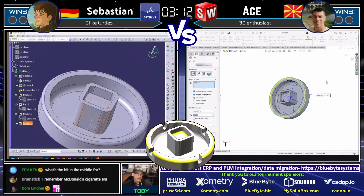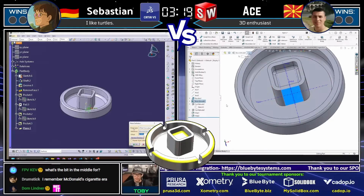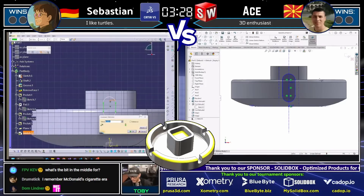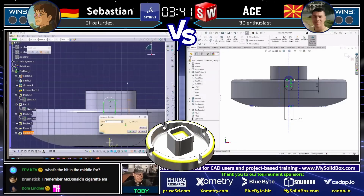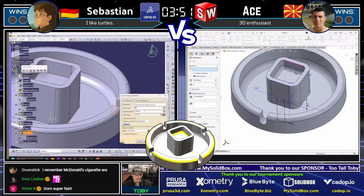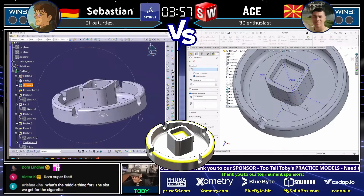Now we see Atse getting in there and adding the fillet — and Sebastian adding the fillet at the same time! Both models look so similar, and they both added that fillet at almost the exact same time. Little model synchronicity here. Both runners are now creating that slot shape at the same time from the same view — it's almost like watching two different views of the same model. Looks like Atse was able to get that cut first and Sebastian right behind him. Now who's going to turn it into a pattern first? Sebastian looks like he got it into the pattern first.